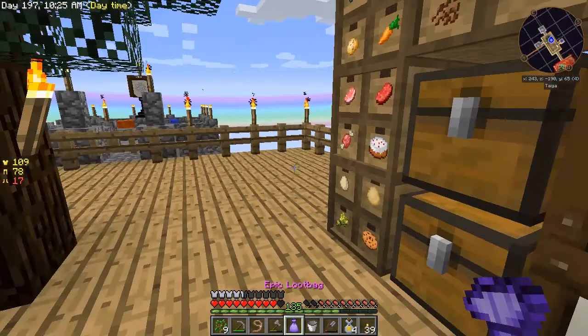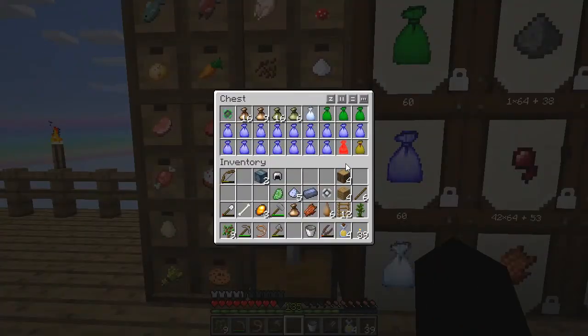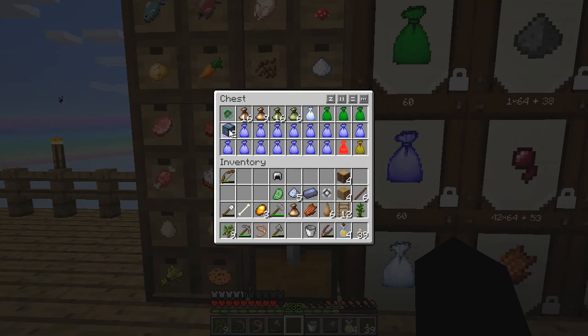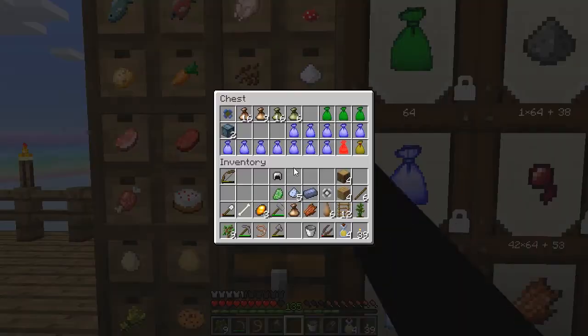Let's try one. Don't kill me please. Oh no — chance cubes. I've heard of these. And I don't think I want them, because chance cubes are bad. Because unfortunate things can spew out of them.